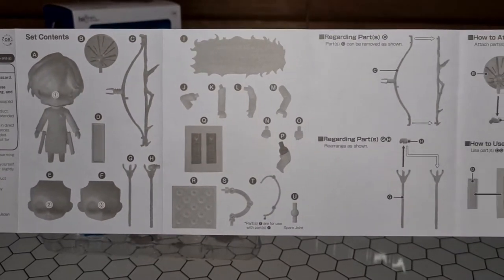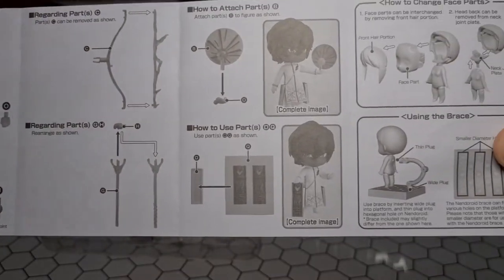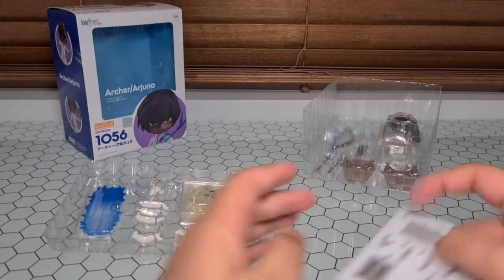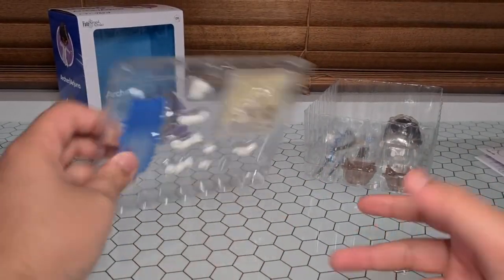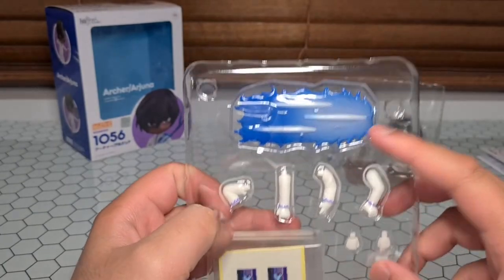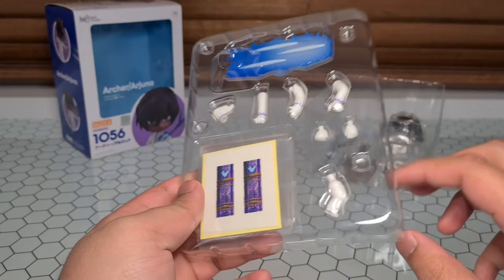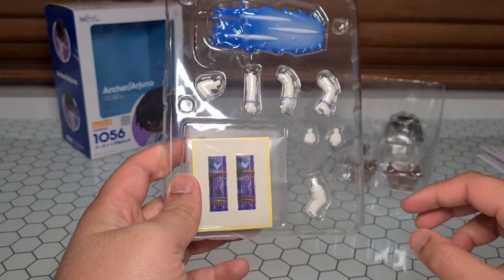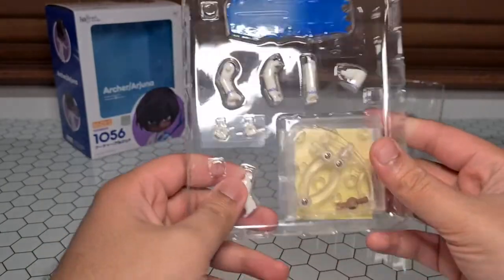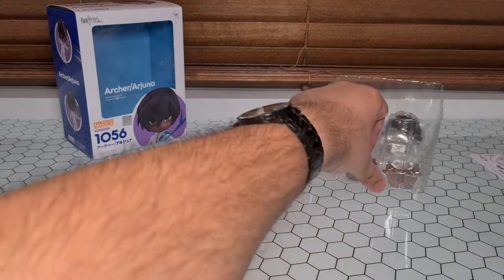There's stuff to go with his Noble Phantasm as well as attack animations. Very nice. Let's put that away for now. We've got the arrow effect part, a couple of extra arms and hands. This thing here, I believe, goes on his arrow case thingamabob. And then of course you've got all the extra bits to hold things up and whatnot.